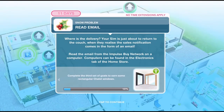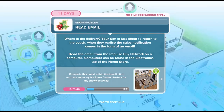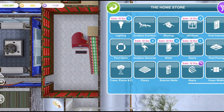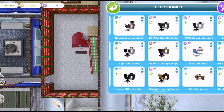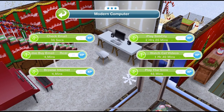The first thing we need to do is read email — where is the delivery? Your sim is just about to return to the couch when they realize the sales notification comes in the form of an email. Read the email from the Impulse Buy Network on a computer. Computers can be found in the electronics tab of the home store. If you haven't already got one, go into the home store into the electronics section and buy a computer. I would recommend buying a three-star computer because that will mean this will go quicker.